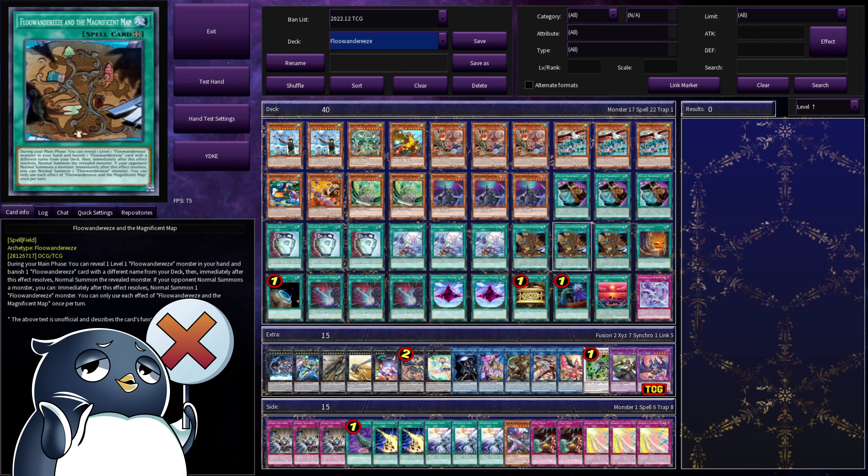This card is insane. During your main phase, reveal any of your level 1 Fluanderies, banish another name from the deck, and if you do, you just get a free extra normal summon during this turn. That way, you can try to start your plays with the Magnificent Map summon, and if your opponent has a way to interrupt that, you still have your regular normal summon to be able to start a new chain, and hopefully your opponent won't be able to stop that. But that's not all — it also has an effect that if your opponent normal summons a monster, you could immediately just summon a Fluanderies from your hand, which of course will start a chain. So if normal summoning 20 times in your turn wasn't enough, you could do it during your opponent's turn, getting out an Apex Avion, bouncing cards with Ryza — the sky is the limit.